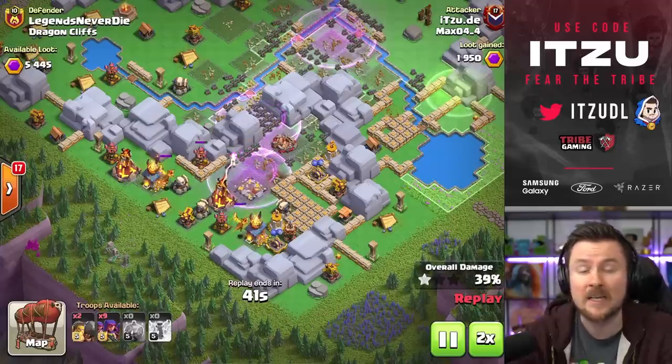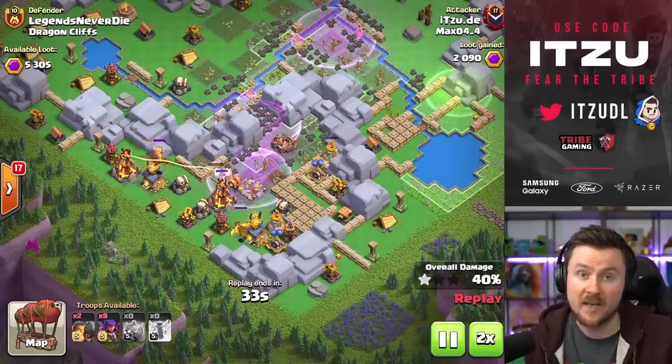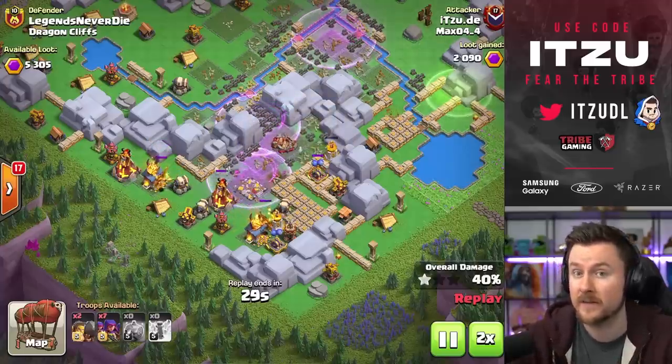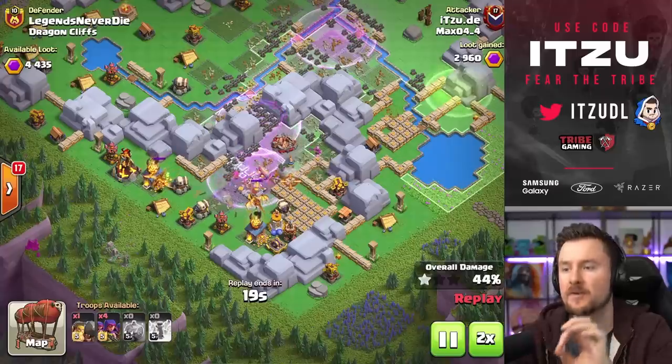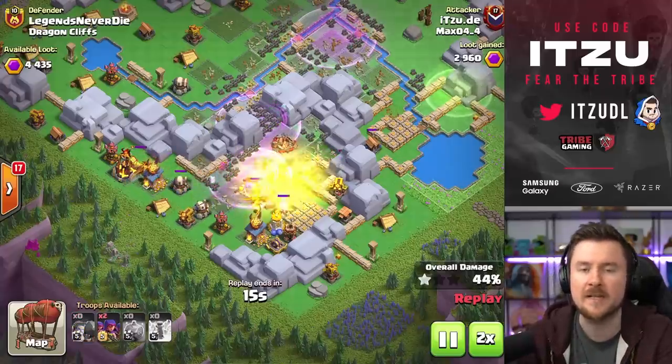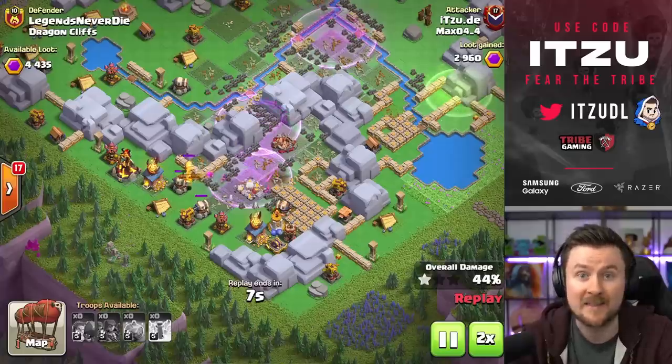You might ask: 'Itzu, you said in the beginning this guide is for every clan capital.' Well, this guide is for pretty much every clan capital as soon as you're unlocking the jump. Before that it gets kind of tricky. But for every district — which is pretty much the majority of districts out there — this is the best approach on how to take down those maze bases efficiently without having to waste a ton of attacks.